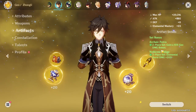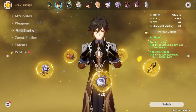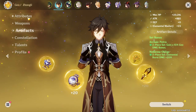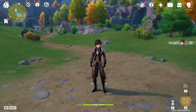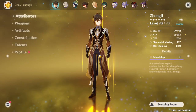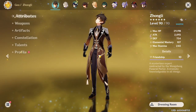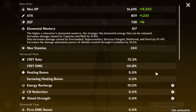He does still have Archaic Petra and Noble set, but I'm going to be trying to put him on as much damage as possible. So we've just changed his build to pretty much maximum damage. As you can see, I now have 29,000 HP, 2,000 attack, and if you look right here, I have 72% crit rate and 141% crit damage.